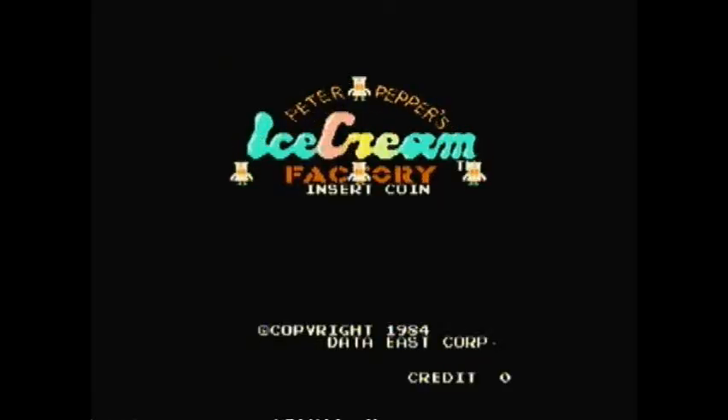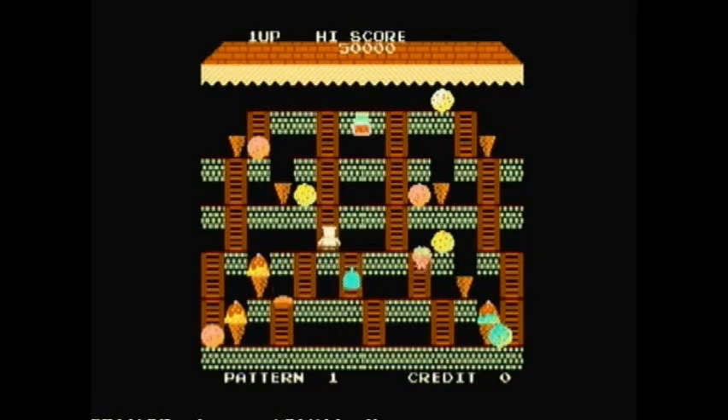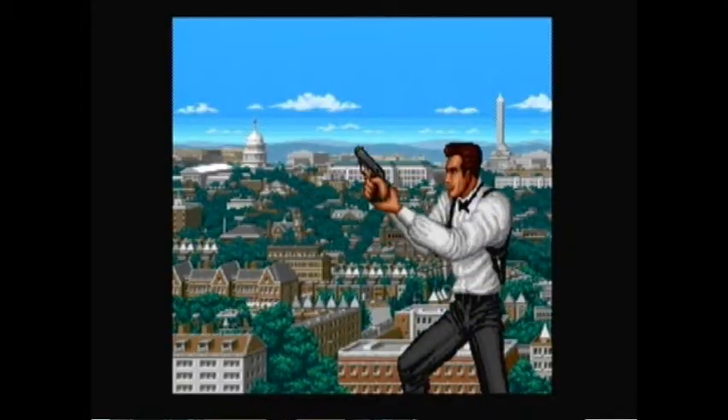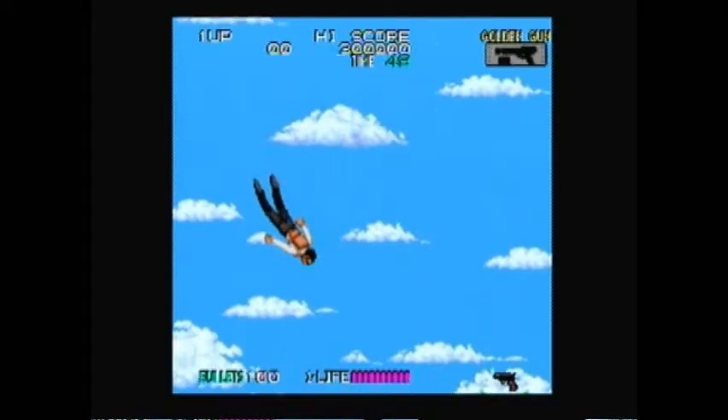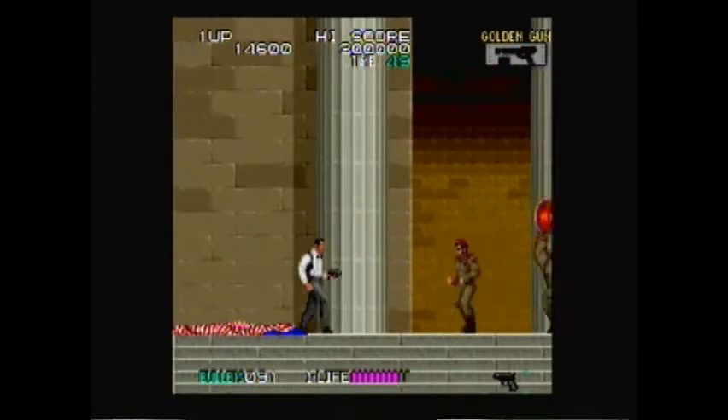Peter Pepper's Ice Cream Factory is a rarely seen sequel to Burger Time, originally distributed on Data East's cassette-based arcade Deco platform. It doesn't hold a candle to the original — the gameplay is faster, more complicated, and less fun. Secret Agent is a James Bond-inspired action game with plenty of variety and tight pacing. I really liked this one and was glad to discover it here.